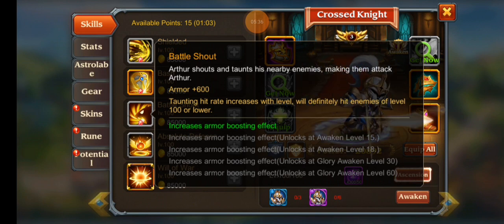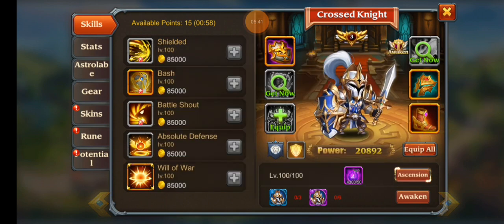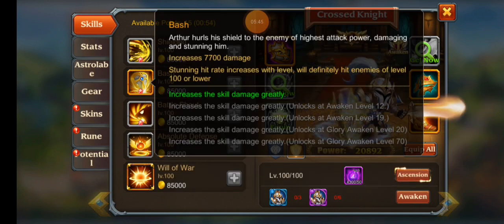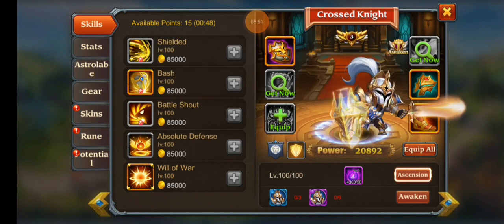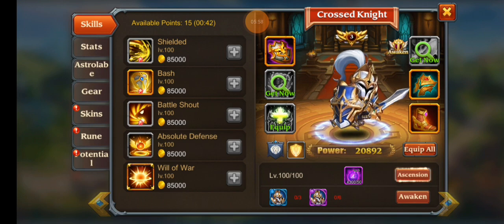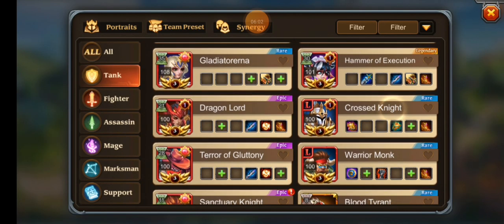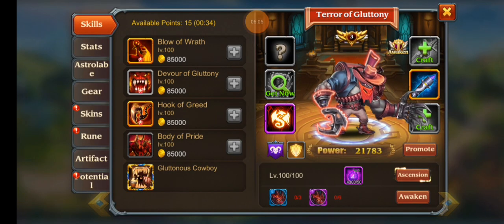Battle Shout makes him shout so all enemies target him while greatly increasing his armor. He also has a stunning effect with Holy Shield, damaging and stunning the enemy with the highest attack power. He used to be really good but fell off; now that he can be awakened we did make a video on him. After this we'll go to crusade.